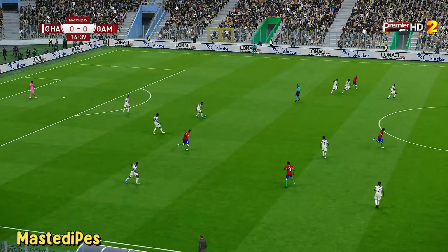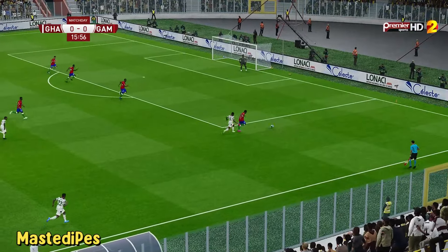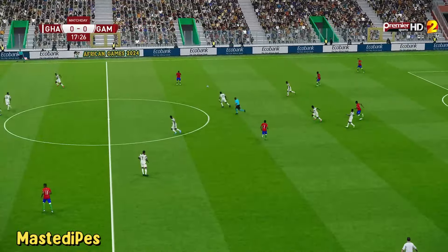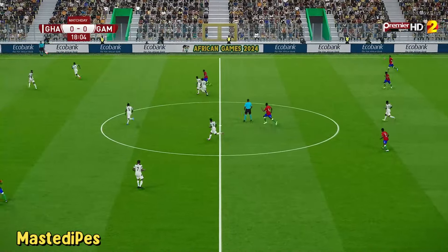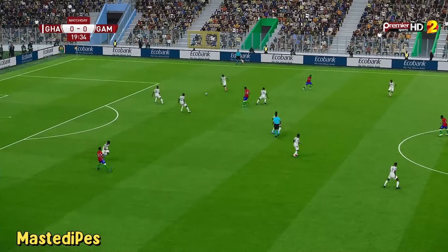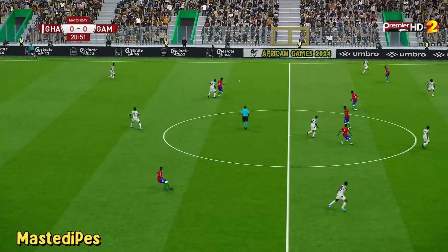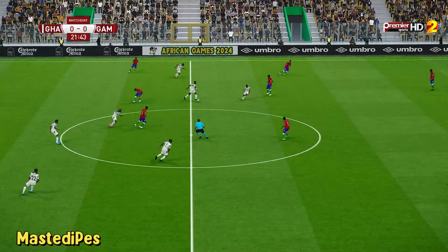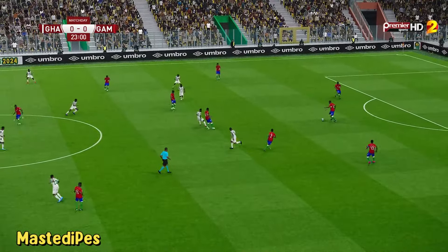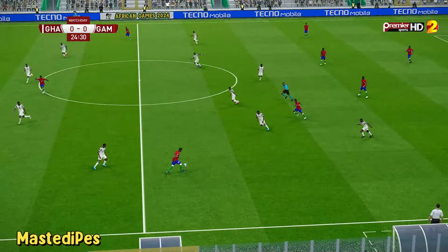Panseil battles to win it back and tries to locate someone up front. Shallow. Goodbye. Great strength, too strong for his opponent. Baba tries to play it forward — oh no, that's not the ball he wanted. Bar. Tries to get it forward quickly.